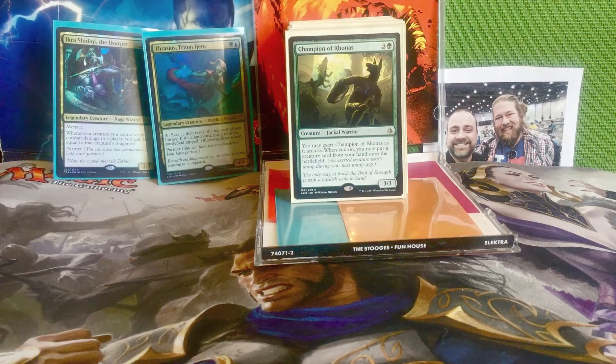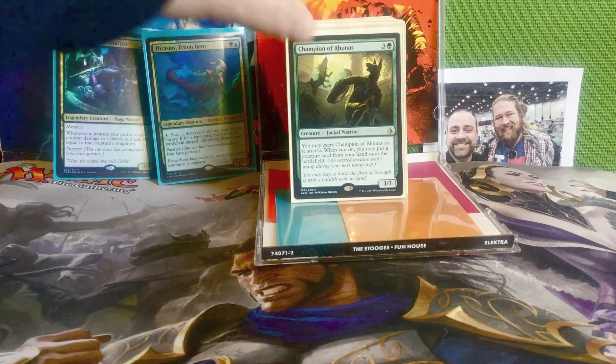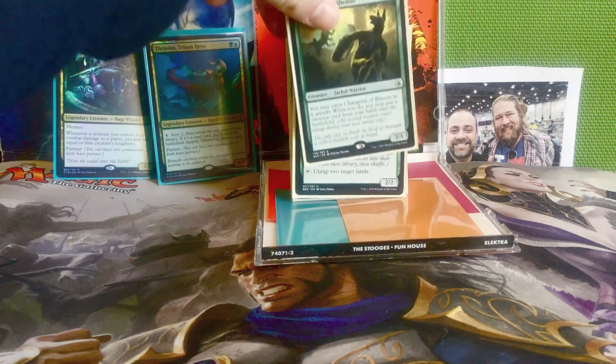Next is Champion of Rhonas — three and a green for a 3/3 jackal warrior. You may exert Champion of Rhonas as it attacks. When you do, you may put a creature card from your hand onto the battlefield. This is one of our ways of straight cheating out a creature from our hand onto the battlefield — no matter the mana cost, just attack with Champion of Rhonas, exert it, and we get that creature for free.